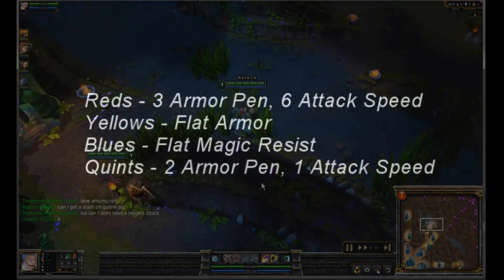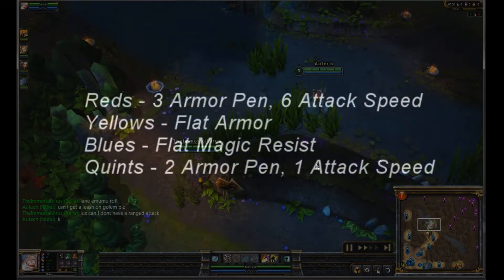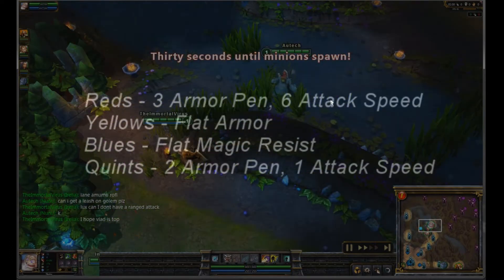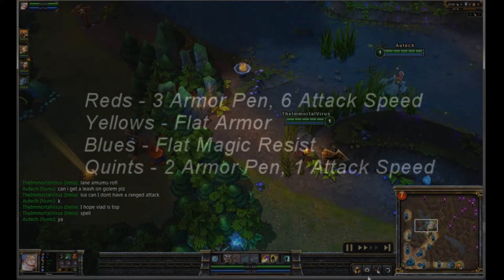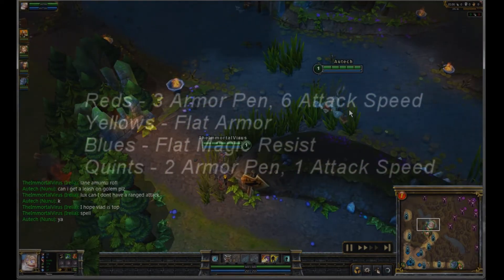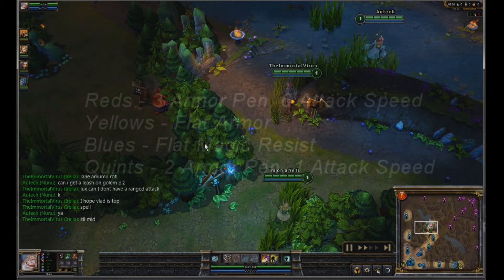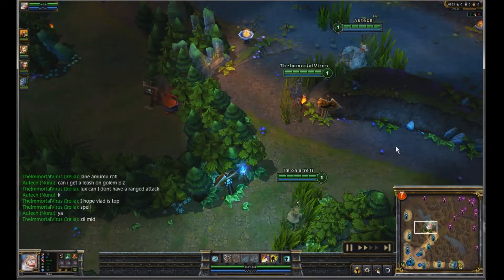In my yellows I have armor, and in my blues I have magic resist. That lets you tank late game, because late game you don't do much damage as Nunu even if you go AP. My other reds are attack speed, which might sound weird, but attack speed helps his passive proc quicker — every 7th auto attack you get a free cast, which can really save you in team fights if you didn't have enough mana to use your ult.